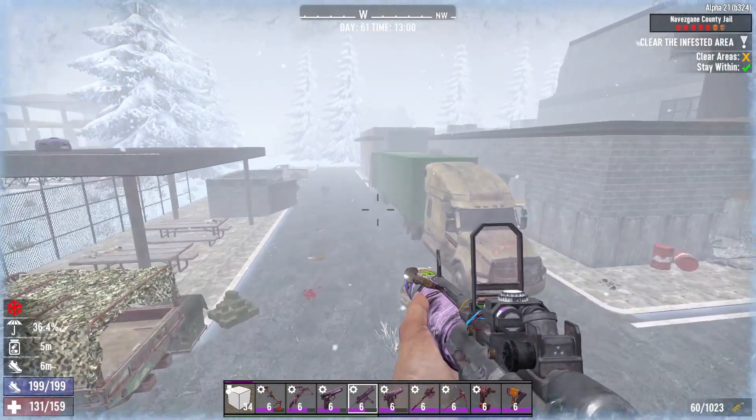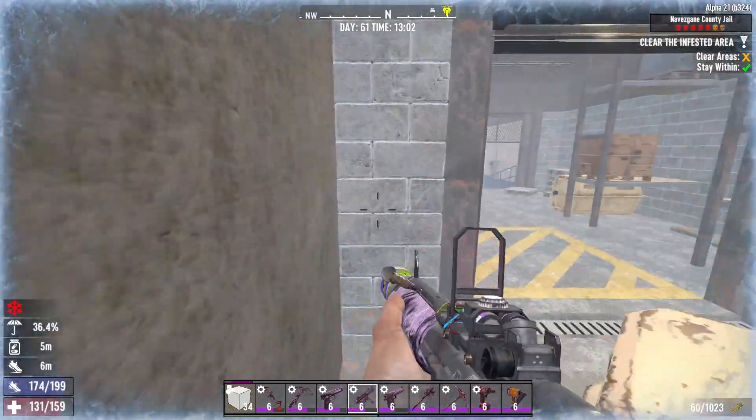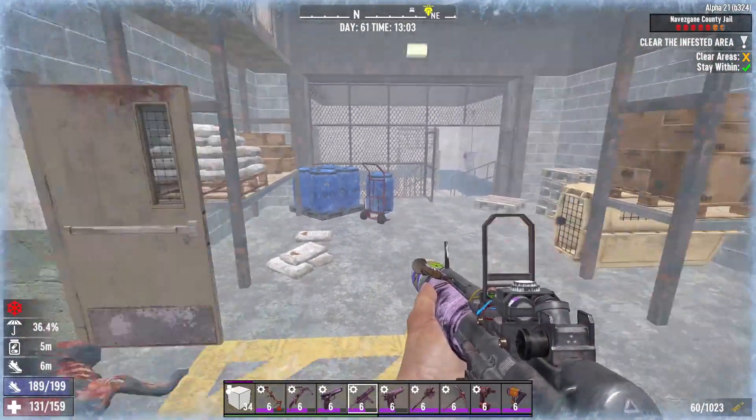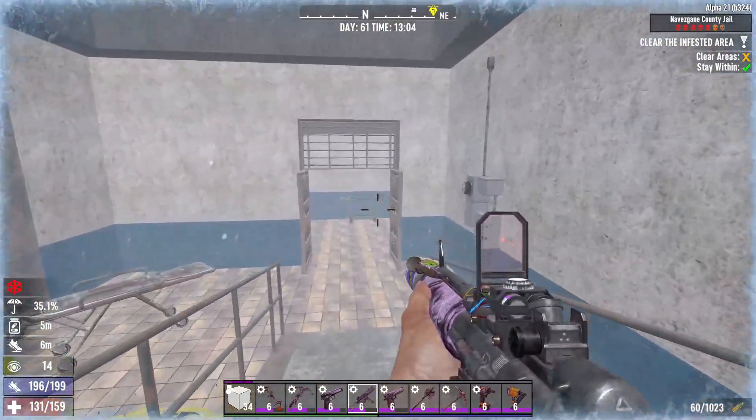Take a breather before you move on. The dog we killed before is supposed to spawn around here or in that room, depending on your luck. Now we're gonna continue onward.